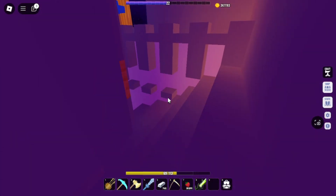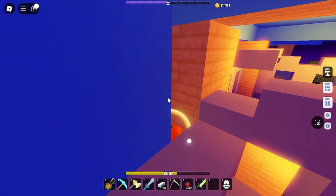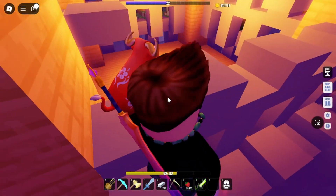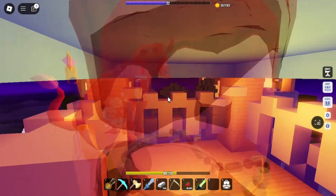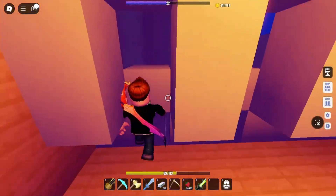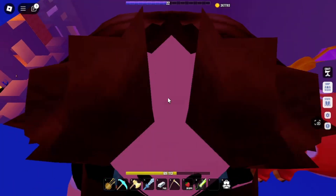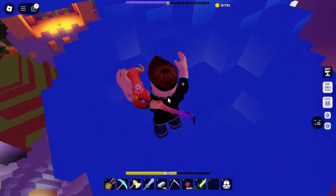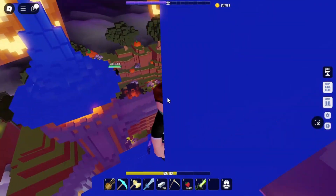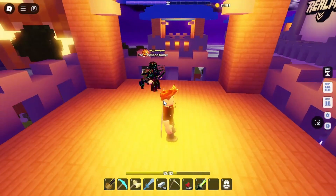The next two are located in these towers above the cell area. You can see the front entrance of the castle from here. This is how you get the pumpkin in the next tower.